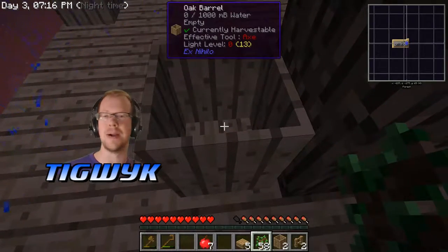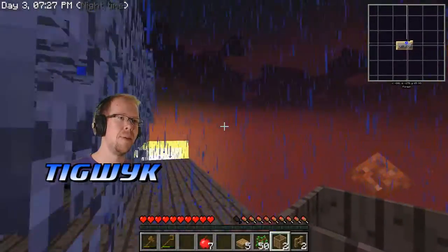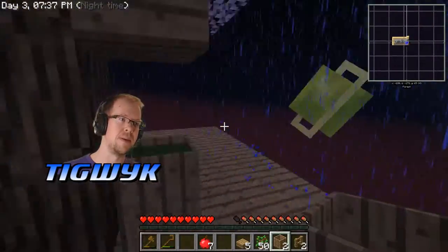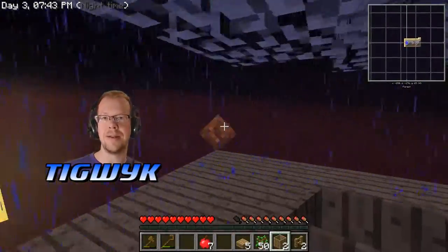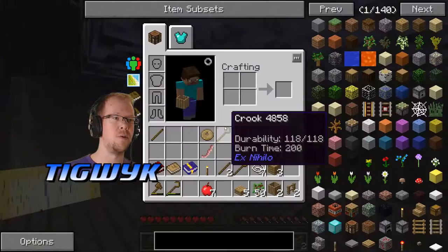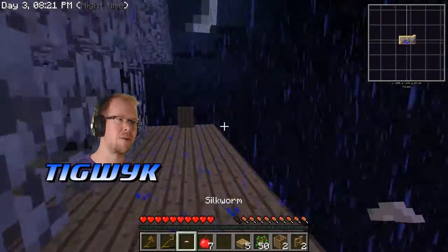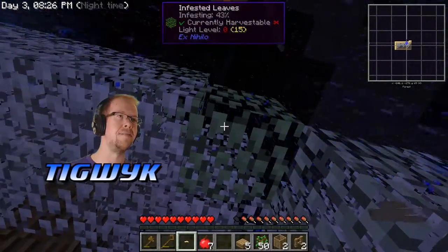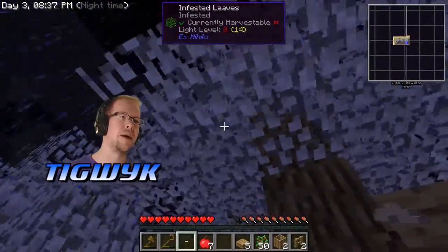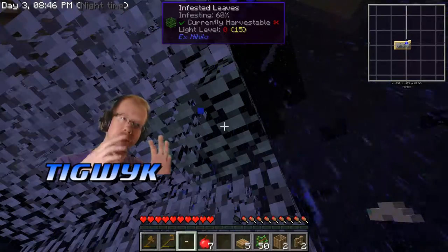I'm gonna fill it up with saplings and start composting those. Now you may have noticed my trees are bone-white — that's because I infested them with silkworms. When you're knocking down your tree and using your crook on the leaves you will get silkworms. Eventually you'll need string to make stuff, so you'll want to infest the tree with silkworms. You just right-click on a patch of leaves that are not yet infested — it says it's infesting, you watch the counter grow to 100% and then it spreads to further leaves.